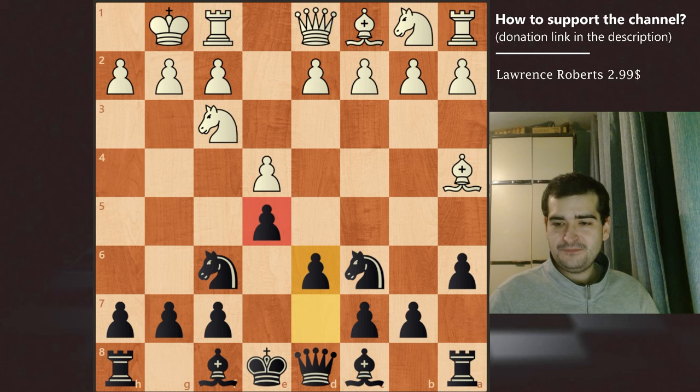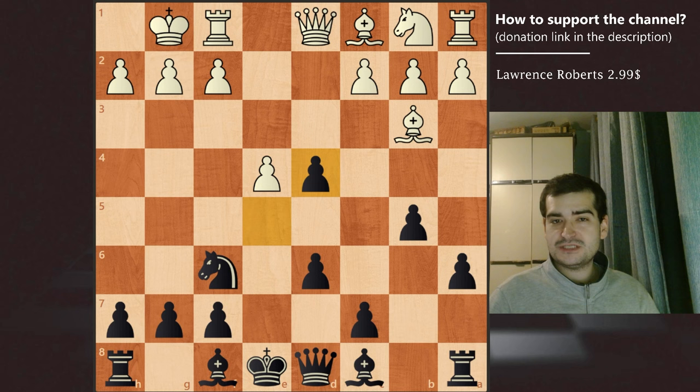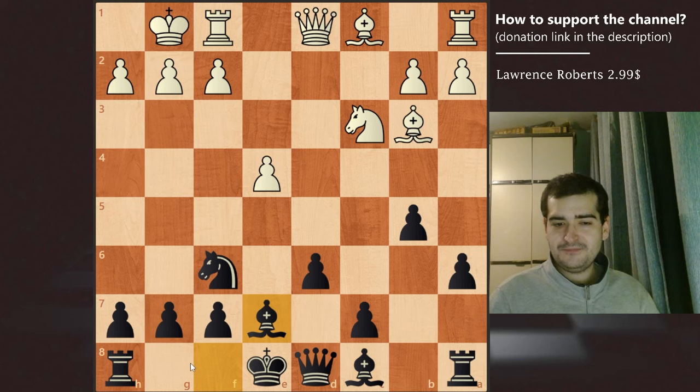Game continued with d4. As usual in this sort of position, white attacks in the center and black decided to play b5, attacking the bishop one more time. We have bishop to b3 and knight takes on d4, temporarily gaining a pawn. We have knight takes and e takes on d4. White sacrifices another pawn for development with c3. We have d takes on c3, knight takes on c3, and Be7 for Sultan Khan, who now prepares to castle.